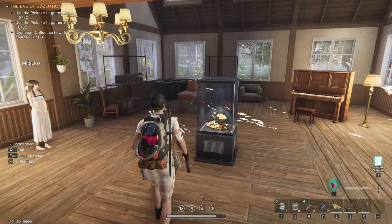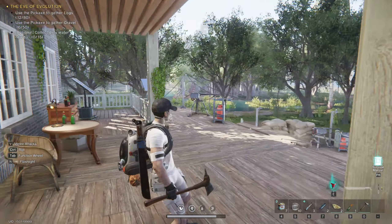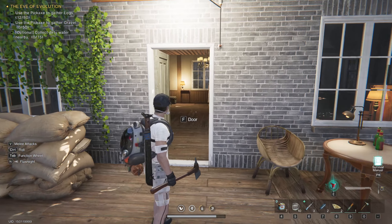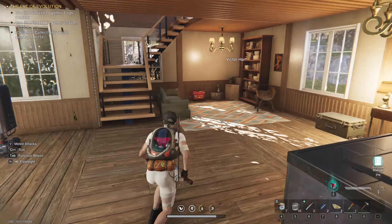If you look in the bottom right hand corner of my screen right now you can see on the very end there's a little axe looking thing. You can see I'm holding it in my hand right now. For me it's bound to the 0 key — it might be different for you if you're on console. It's going to be bound to one of the keys down there.